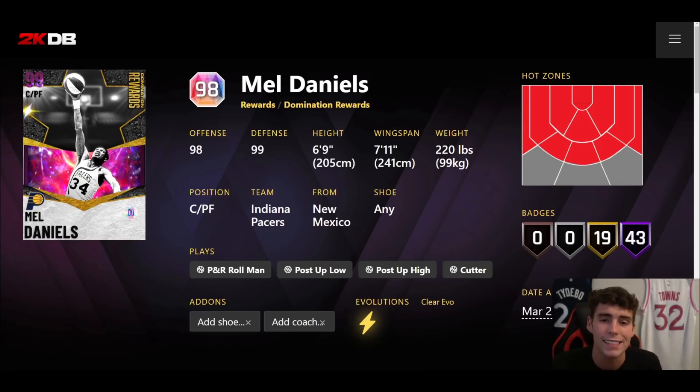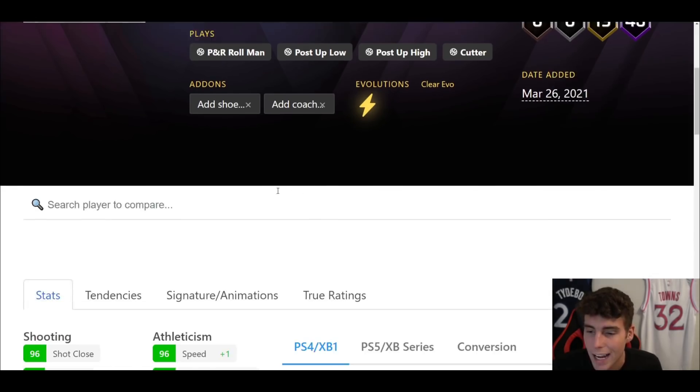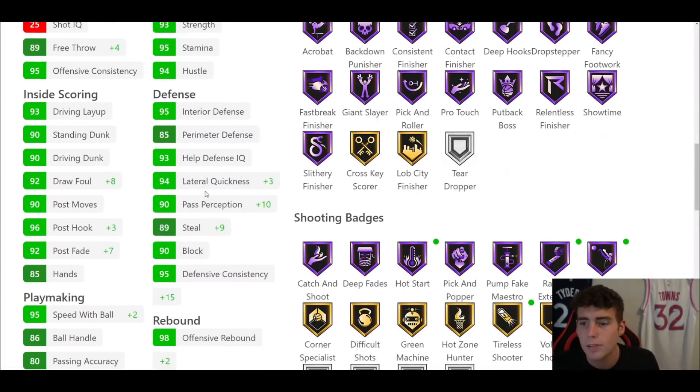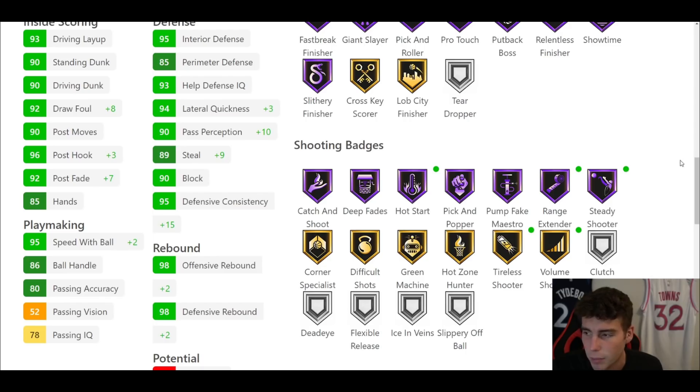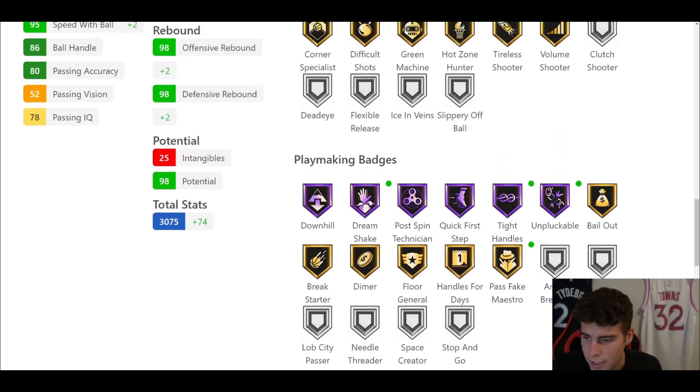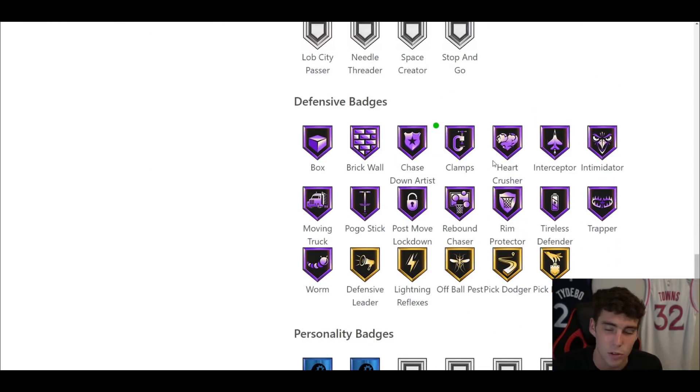Coming in at number nine is domination reward Mel Daniels. I'm probably better personally with Wes Unseld, but that doesn't mean Mel Daniels isn't the better card on both current gen and next gen. He is 6'9" with a 7'11" wingspan. The one thing that hurts him is no hot spots from above the break. He has 43 Hall of Famers, 19 on gold, 93 three-ball, 90 driving dunk, 95 speed with ball, 86 bonus, 96 speed acceleration, and 94 lateral quickness. He comes with Hall of Fame Showtime, Hall of Fame Range Center, Hot Start, Catch and Shoot. On next gen he does get Hall of Fame Blinders. Playmaking-wise: Hall of Fame Quick First Step, Tight Handles, Unpluckable, and gold Handles for Days.